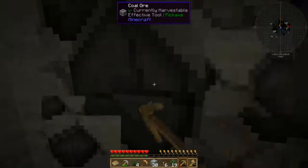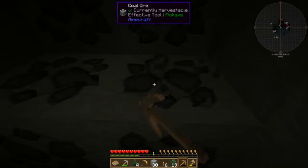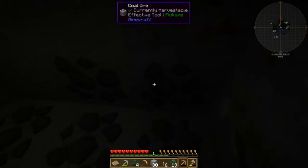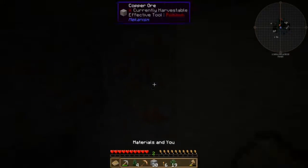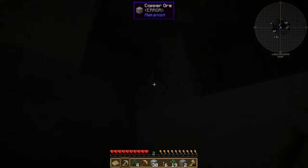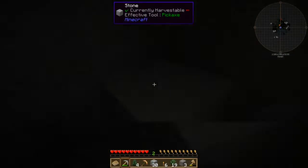Look, a coal deposit! This is Mekanism copper ore, and it's showing up as error. So as you can see, there's still some stuff that needs fixing.